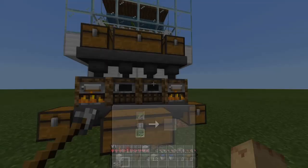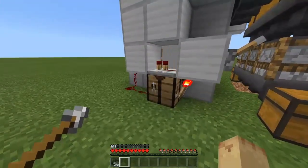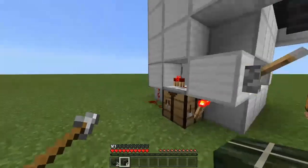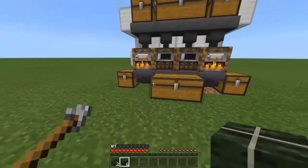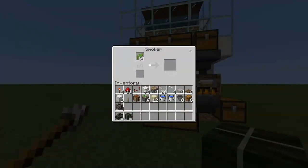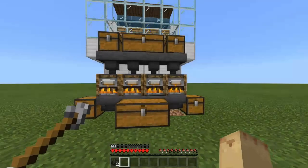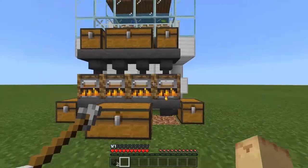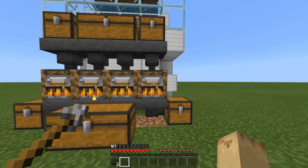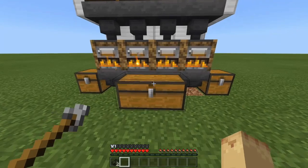You can see I have dried kelp blocks powering the smokers because I've AFK'd here for a while and repeated the process. You go into the crafting table — it helps if you know exactly where it is in the interface — then come to the middle smoker for our XP farm and start placing dried kelp blocks in there. Don't forget to keep the side smokers powered, because that is where all our fuel comes from. We do not want to take any kelp out of this chest.